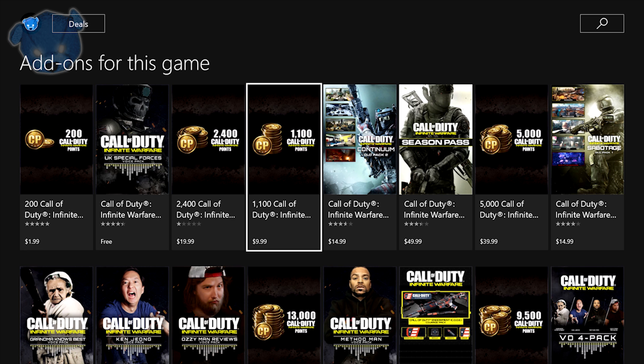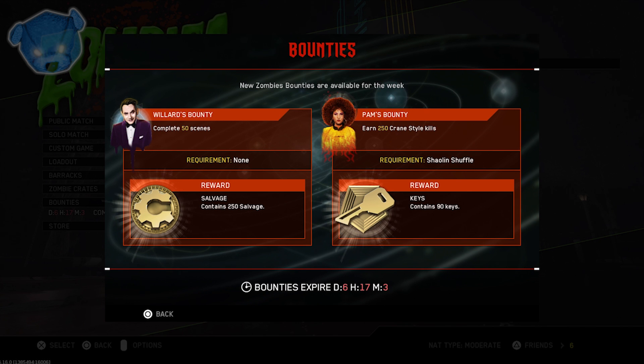One thing that just happened is we got a bounty reset. As you guys know, the rewards stay the same but the challenges are different — I can't stress that enough. These are weekly bounties that reset. The rewards stay the same but the bounties themselves are different. For what I got, I have 90 keys and 250 salvage as my rewards.